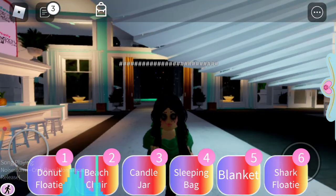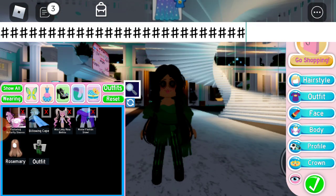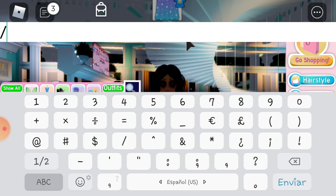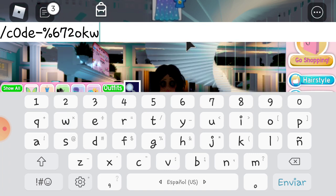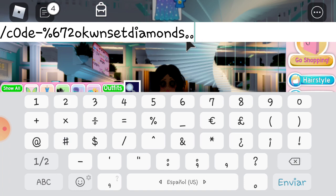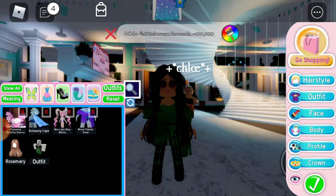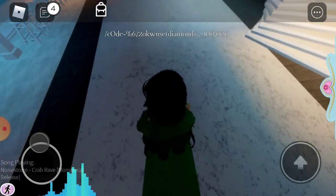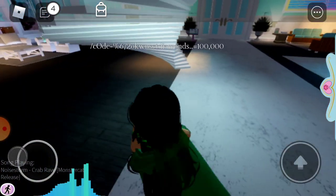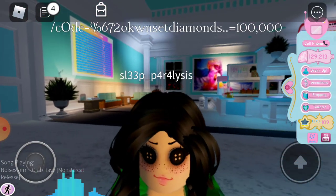You have to type this code on your name — type this code on your name. Set diamonds amount equal, then put the amount: 100k. Then you go, and bam — you have 100k.